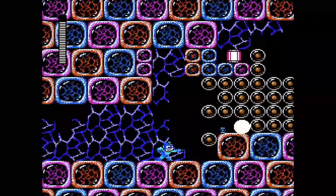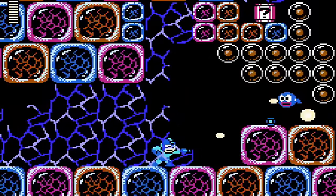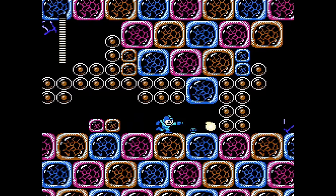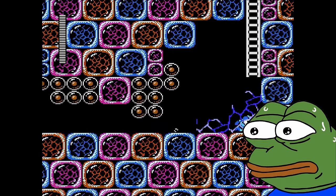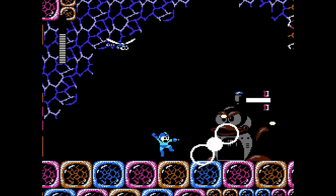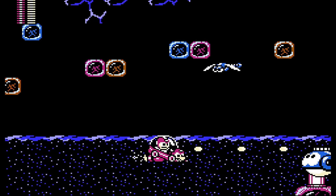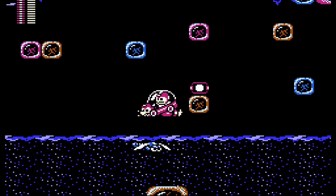These egg sections are kind of creepy. You shoot these eggs and tadpoles come out, and then you gotta shoot them too. The path through this level is paved with the corpses of unborn children. Need to use Rush Coil to break through some eggs, and Rush Marine for the water part. Rush Marine sections are probably my favorite parts of this game — it's a shame there's only like three of them.